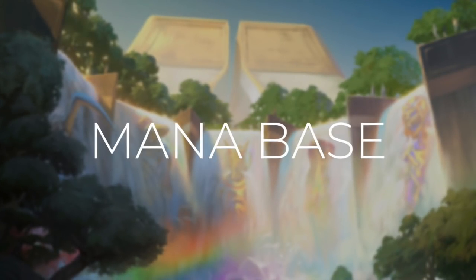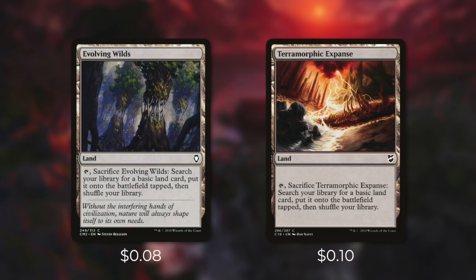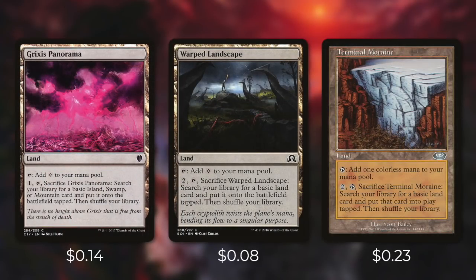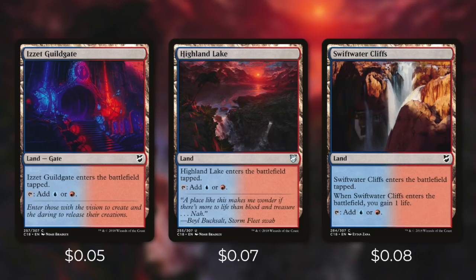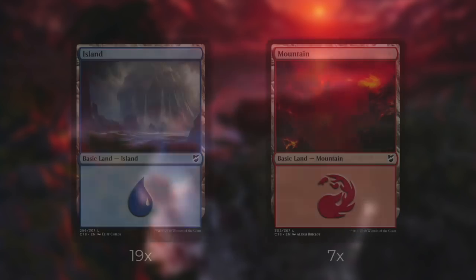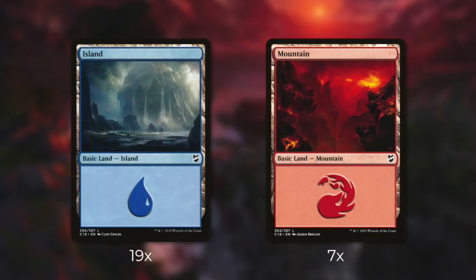Now for the mana base. We run 35 lands including Evolving Wilds and Terramorphic Expanse, both of which fetch a basic land into play tapped. Grixis Panorama taps for colorless or fetches a basic for one mana. Warped Landscape and Terminal Moraine do the same for two mana. Izzet Guildgate, Highland Lake, and Swiftwater Cliffs each enter tapped and tap for blue or red — Swiftwater Cliffs also gains one life. Izzet Boilerworks enters tapped, requires returning a land to hand, but taps for blue-red. We finish with 26 basic lands: 19 islands and 7 mountains.